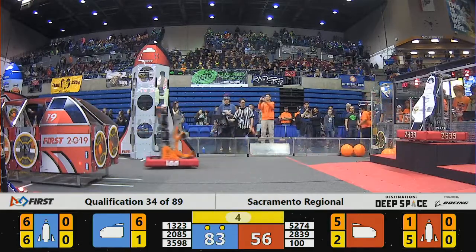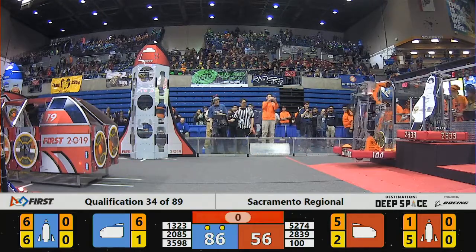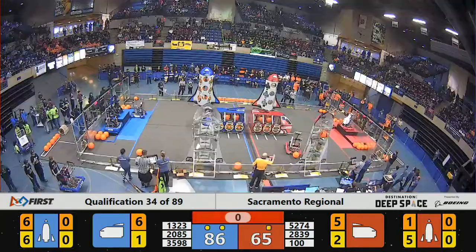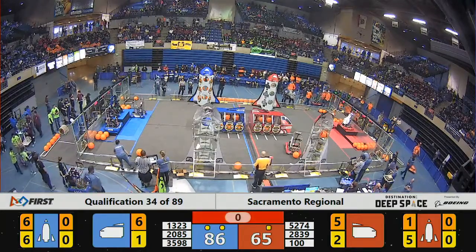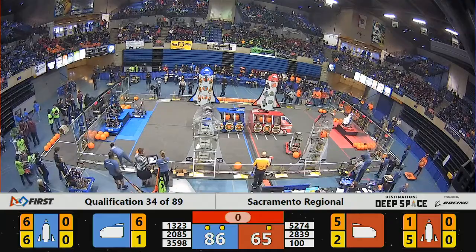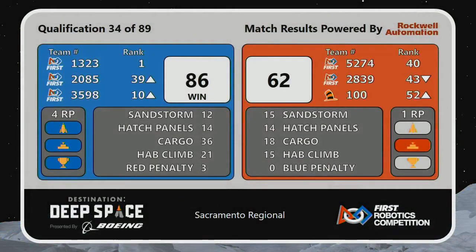Wild Hats trying to take the ramp to level 2 — they've got T-minus 2, 1. Not quite enough time to make it to level 2, but they have made it to level 1. That should be enough to earn Red the additional ranking point as well. Blue Alliance with a score of 86, Red Alliance with a score of 62. Both alliances earned an extra ranking point for completing the HAB Climb bonus. Blue Alliance also prepared a rocket for launch, earning them an extra ranking point as well.